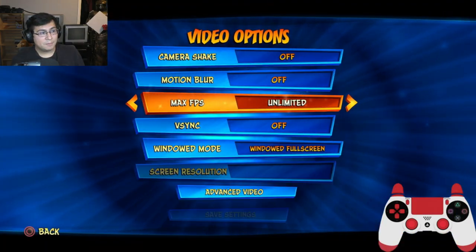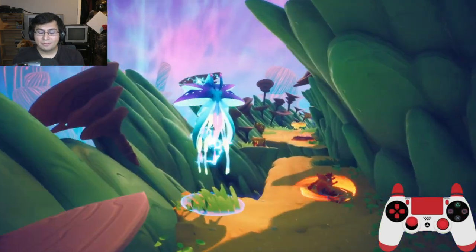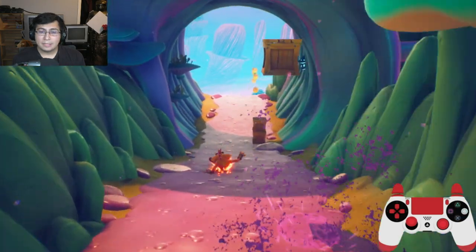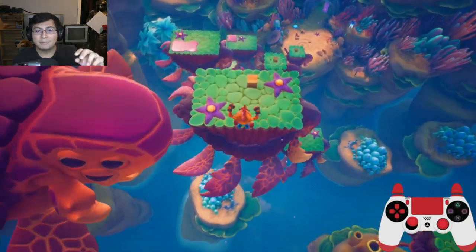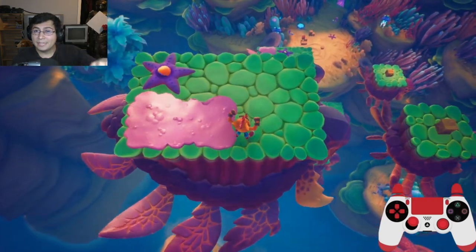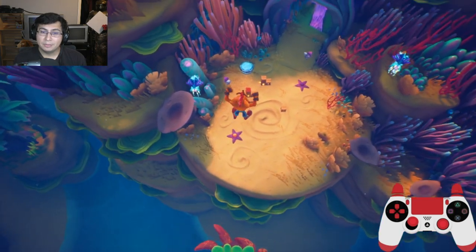Here I put my FPS back to unlimited so that it feels nice and smooth. From here I navigate up to the turtles, then do a slide spin jump so I fall down fast. In other areas when I'm over a platform I press jump so it counts as my double jump and I fall down faster.